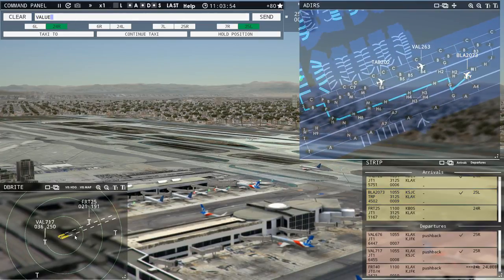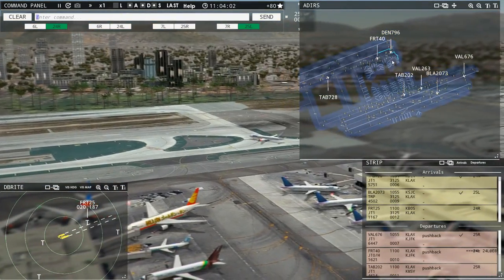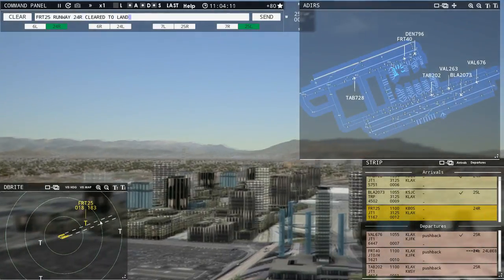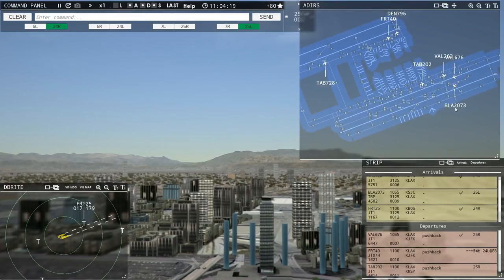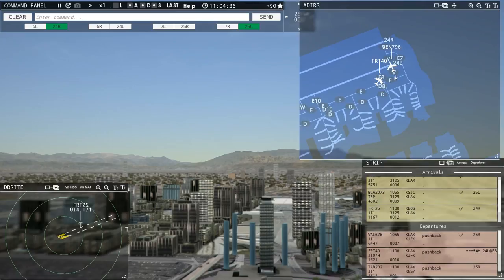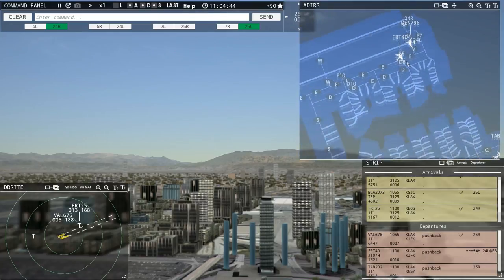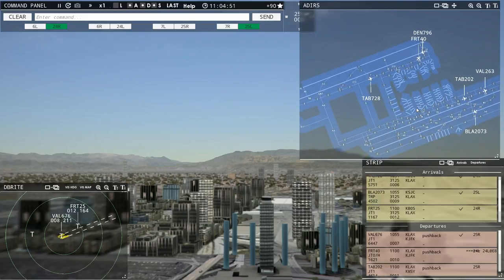Let's get rid of this departure — Value 717, contact departure. Roger, good day. Denali 796, runway 24 left, cleared for takeoff. Now we've got this arrival — Field Air 25, runway 24 right, cleared to land. Everything's moving nicely just now. Frontier 40 is going to hold short on that intersection. The reason I told them to go there was to avoid the risk of these two aircraft going nose to nose at the Victor intersection — told them to join the runway at Echo 8 instead.